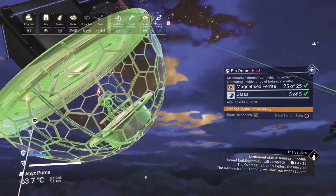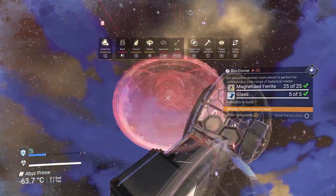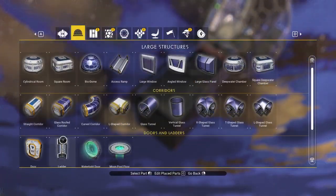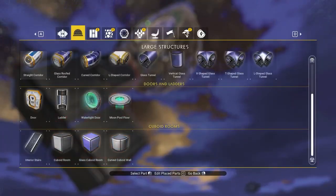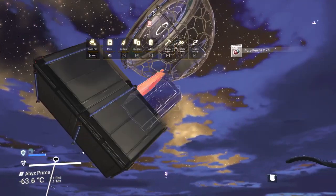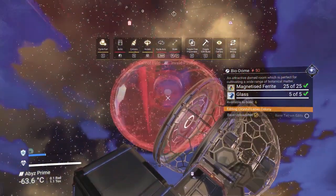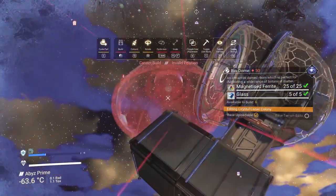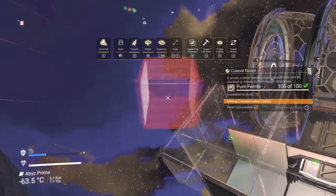Since we put one of the cubes side-down, it's now going to be placing our biodome and our hallway in the same upside-down position. This will allow us to take another cube and either stick it on the bottom or on top depending on how we design this. You can either do two normal-sided biodomes on top with an upside-down one on the bottom, or two upside-down ones with a normal one on top. Getting the normal one on top is very simple.